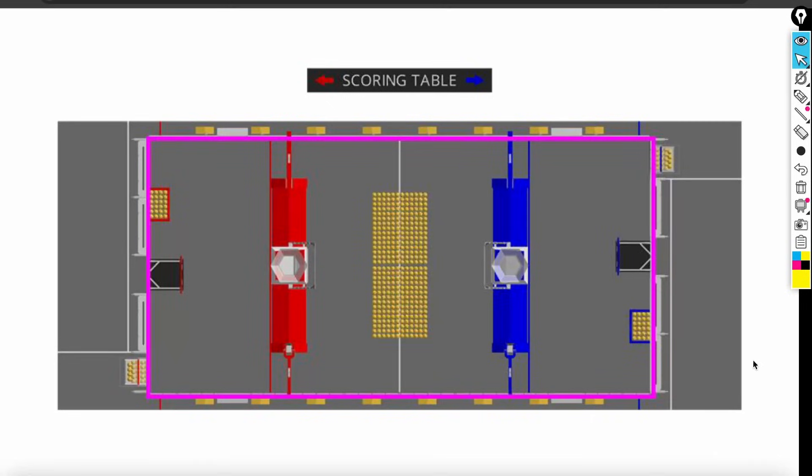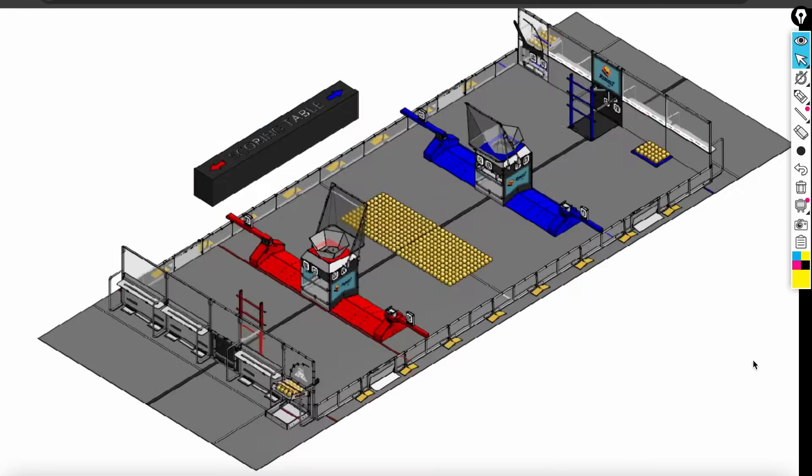Hello guys and welcome back to another episode of Robo Replay. We finally got the first 2026 game released and I think it's a really cool one. General overview: the game pieces are called fuel cells - there's only one game piece this year and everybody has the same game piece, so stealing pieces is on the board and it's going to be a really interesting strategy.